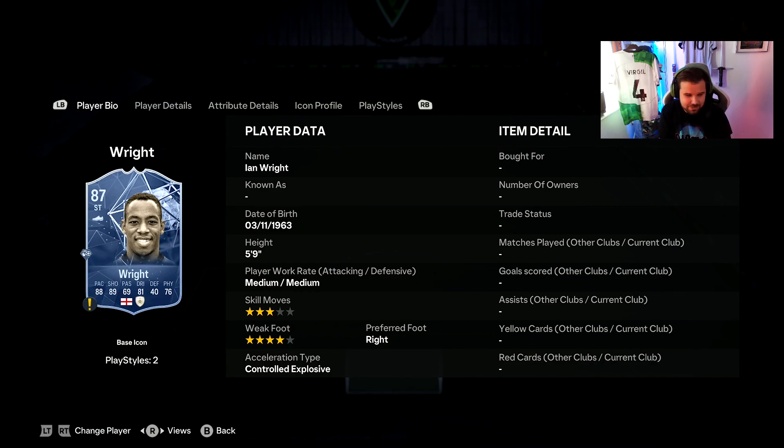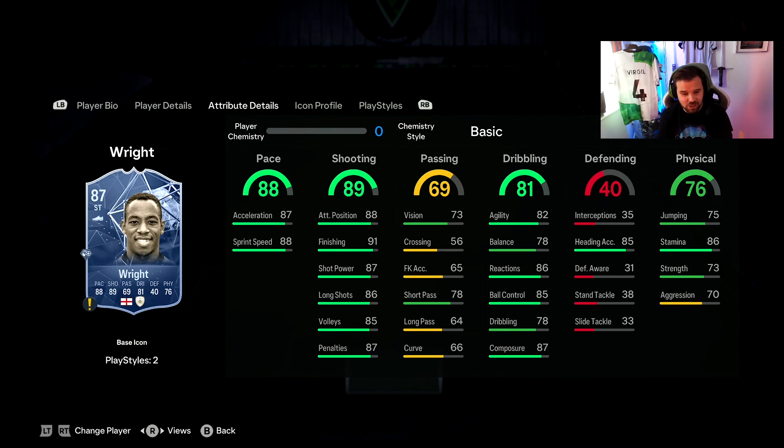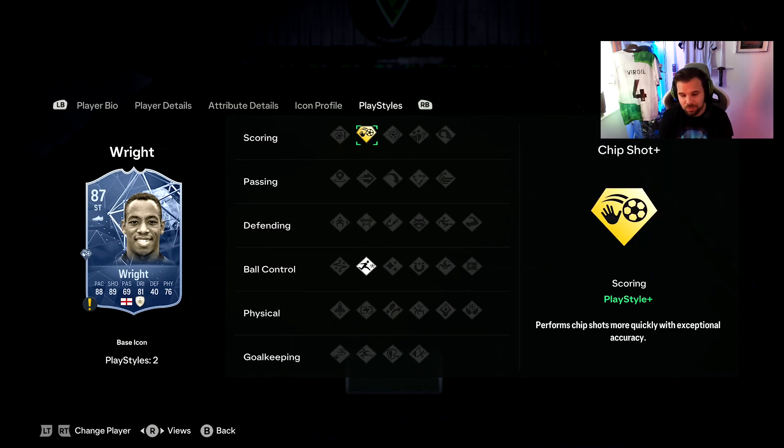On to Ian Wright — when he first came out a couple of years ago I liked him but the same issue recurs: similar to Lineker, it's the dribbling that lets the card down. He's got the pace and shooting but the dribbling always falls short. Five foot nine, medium-medium work rate, three-star skills, four-star weak foot. Pace is 87/88 and the shooting is everything above 85 — insane. But agility, balance, and dribbling are only 82, 78, and 78.